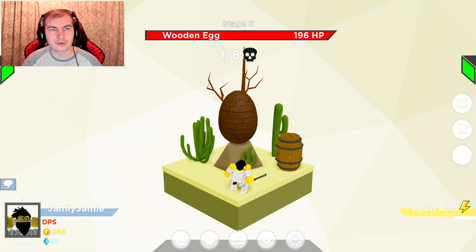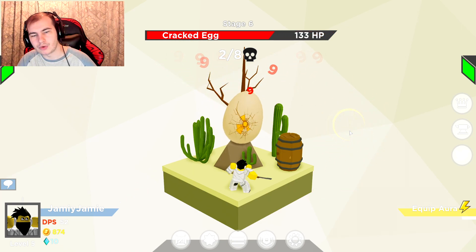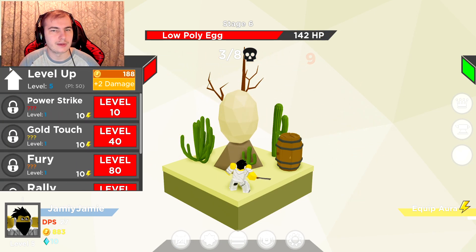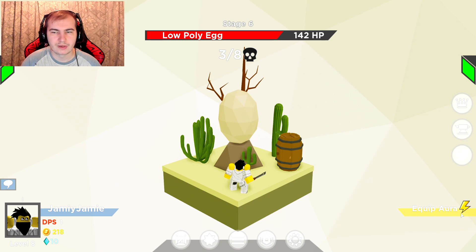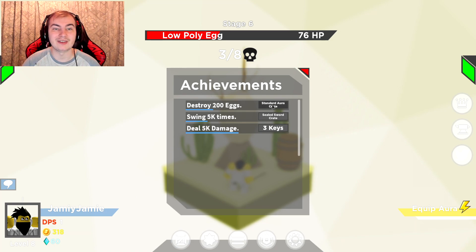We unlocked new worlds — I don't know why but we did. These have a lot more health now. I probably can upgrade again. I'm level 5. Let's actually have a look at these achievements so I can claim some more stuff. Now when I destroy 200 eggs I get a standard aura crate and a sealed sword crate — nice! Deal 5k damage — I should have enough.